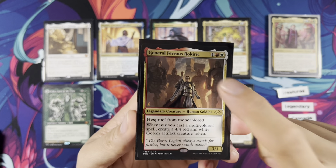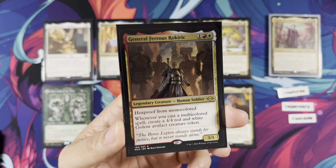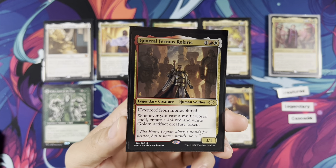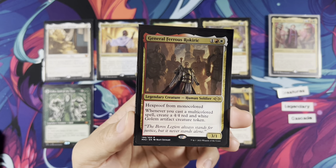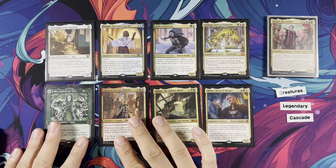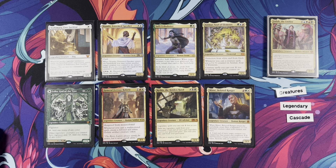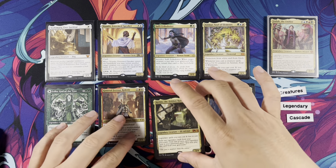Hexproof from monocolor is actually very important because, even though Commander is a heavily multicolored format, there are more monocolor creatures and spells out there. So it's very relevant. Whenever you cast a multicolored spell, create a 4/4 Golem. I just always wanted to play General Ferris in a deck, so this is the deck I'm playing him in. Not the most optimal, but super fun. Again, deck tailored to your liking.